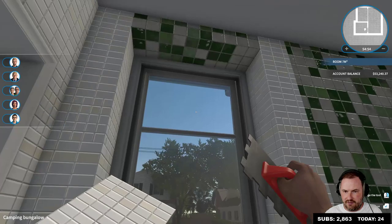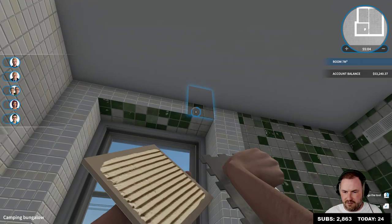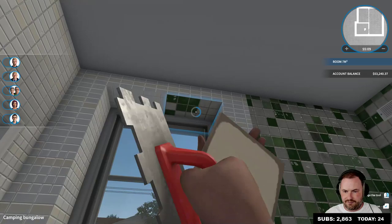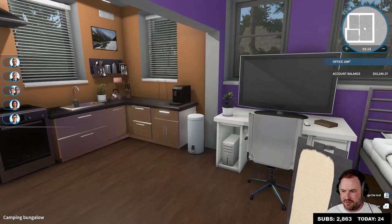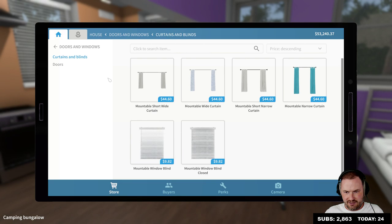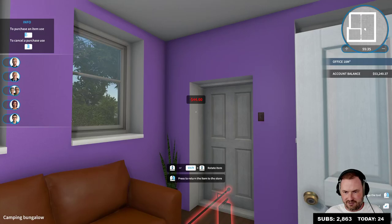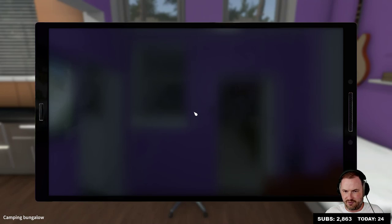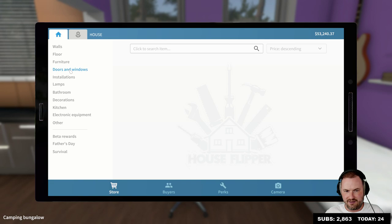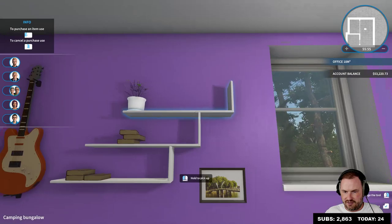Did we get blinds for the rest of the windows in there? I don't think we did — might need to get some curtains instead. Should we get curtains for the windows in there? Change it up a little. Some people might prefer curtains to blinds. Or should we just go blinds? This is my nicest house yet — really? Mounted a little short wide curtain, narrow mounted a little short narrow curtain. Fuck it, they look terrible — it's because the windows are all too close together. But don't forget to put guns everywhere! Should get some guns everywhere. Curtains and blinds — let's just go for the mountable window blinds as usual, because everything else is just too uncivilized for us.